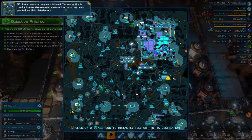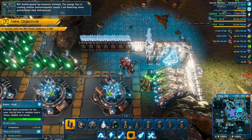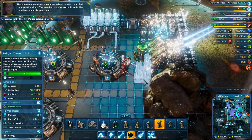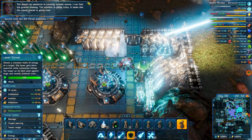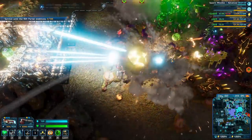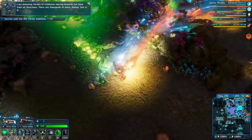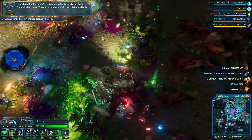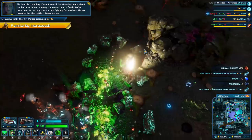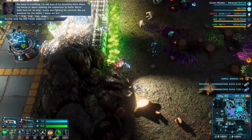Rift Station hour sequence initiated. The energy flux is creating intense electromagnetic waves. I am detecting minor gravitational disturbances. Get more attacks in. This sequence is floating seismic waves — I can feel the ground shaking. The weather is going crazy. This is like the first place to get attacked. And here they go. Let's just help out a bit.